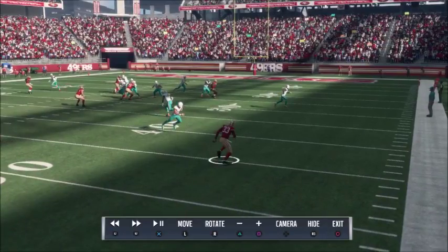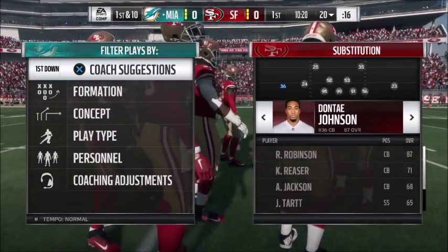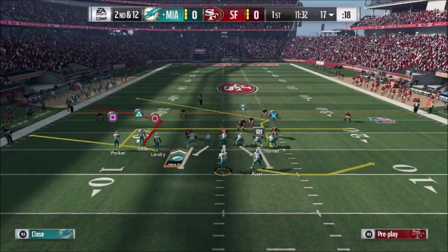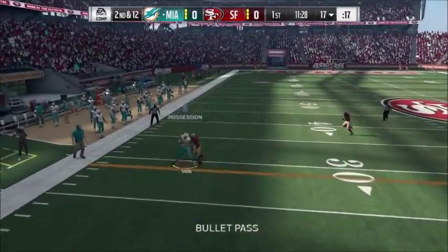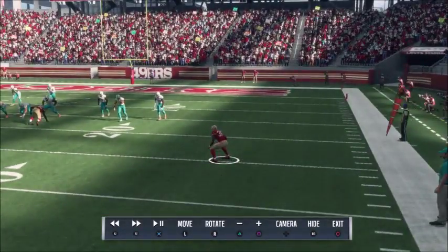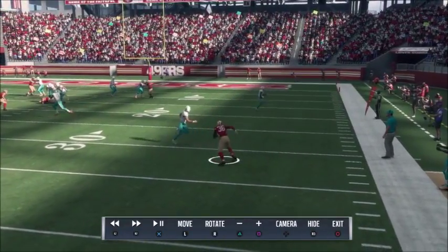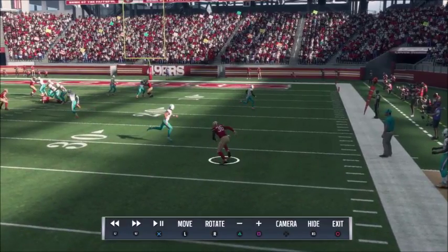Now I wanted to try the same 90 zone, but with 99 awareness and 99 play rec. You can check the depth chart to verify. It looks like the same thing - still catches it. This is 90 zone, 99 play rec, 99 awareness. Same zone as Robinson but higher play rec and awareness. Still jumps it about halfway - the ball's about halfway there when he breaks.